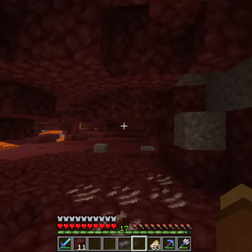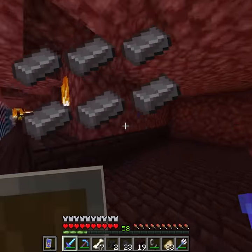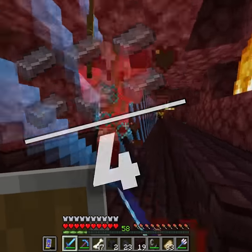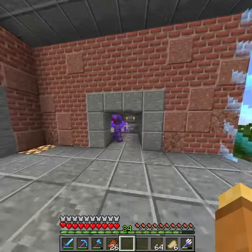Next up, Preston went to collect every single piece of netherite he could find, and ended up with six ingots. Now how would we split those fairly? There's four of us, and the math doesn't really work out. So instead, Preston kept all of it and made a full suit of armor, which was probably the best.